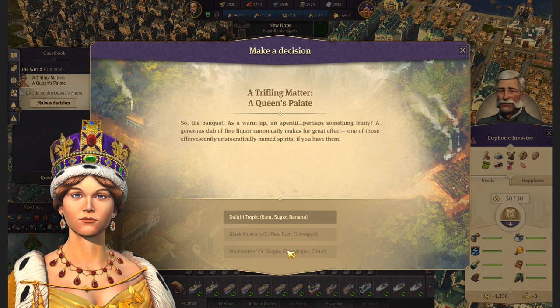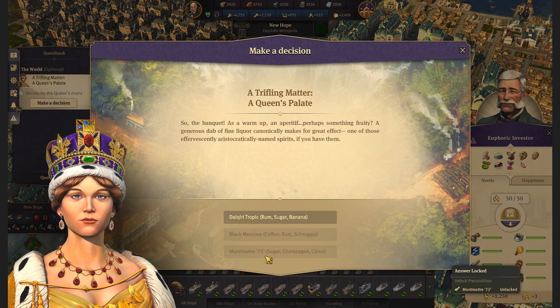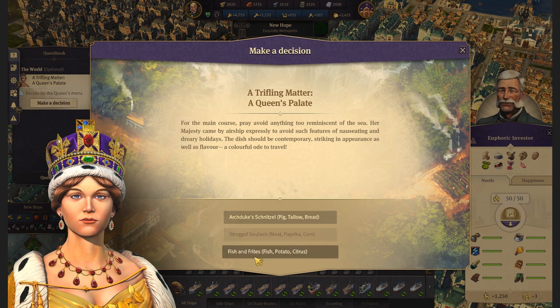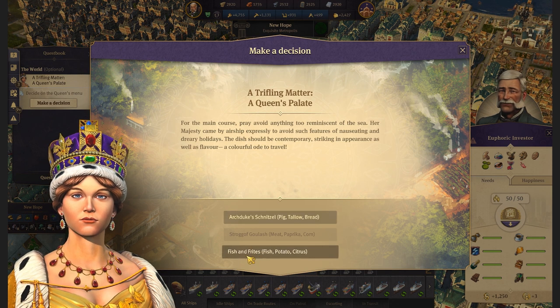We don't have many options as you can see, because we did not unlock this and this. We're going to give her this drink with rum, sugar, and banana. Maybe we're going to give her fish and fries — why not?